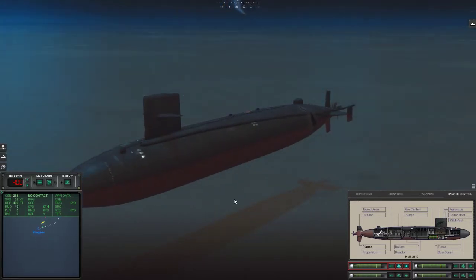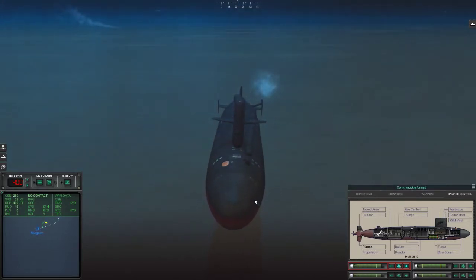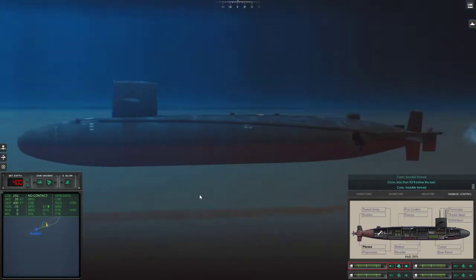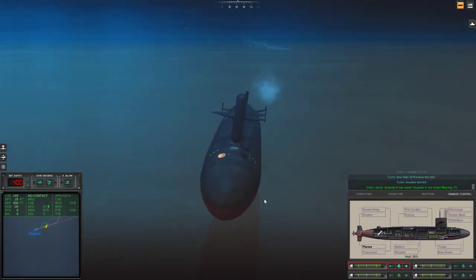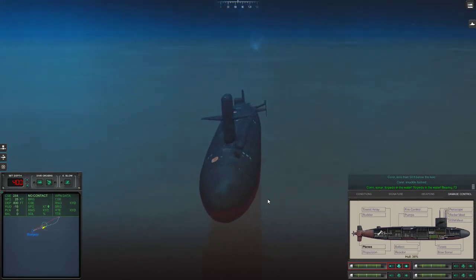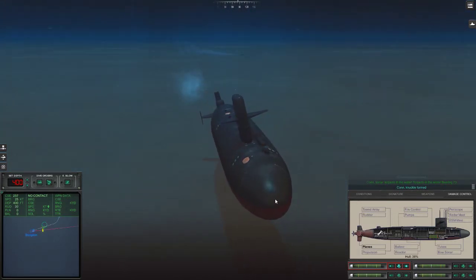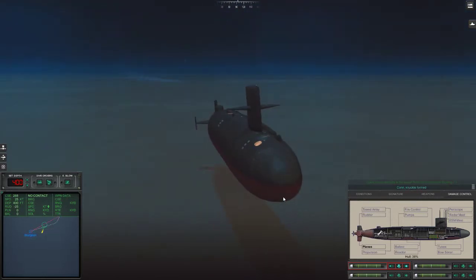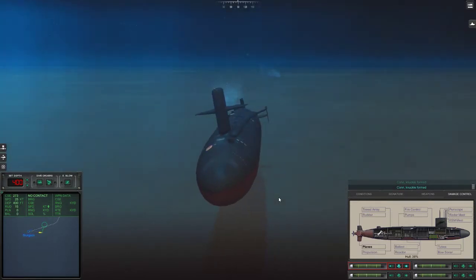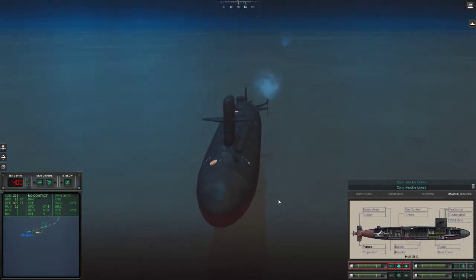Seriously? Knuckle formed — now we're going fast enough. There's a torpedo less than 50 feet below the keel. So by keeping that knuckle — that disturbance in the water between me and the torpedo — basically what it does is it essentially blinds the torpedo for a couple of seconds. Or at least it's supposed to.